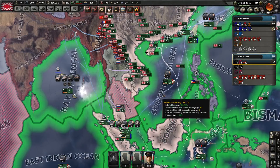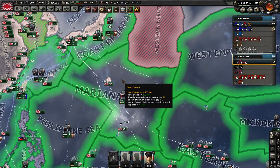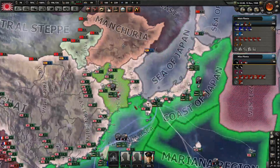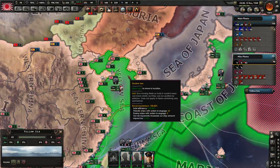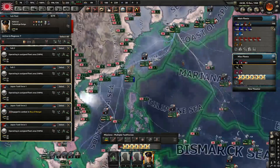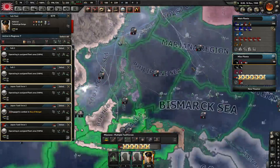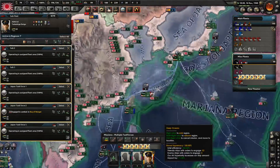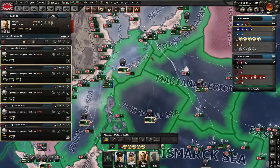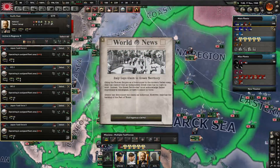Enemy fleets thoroughly scared out of the region. How many hostile subs do we still have operating up here? None looks like — none up there either. We can activate this then, and we do not need to be convoy raiding here or here. Why did I have subs operating up here all that time? Very silly of me. And we're not really experiencing any convoy raiding in the East China Sea either, so let's pull out of there.